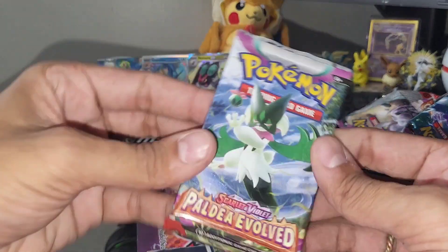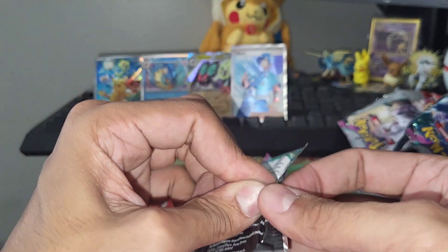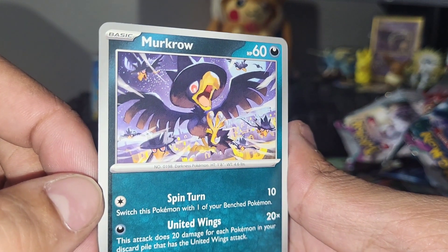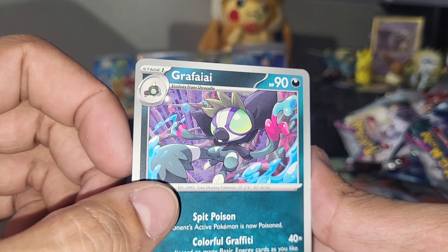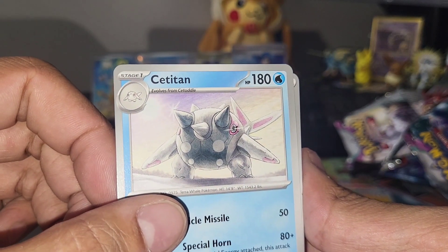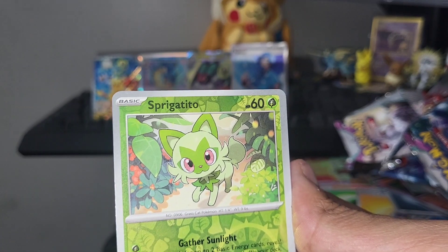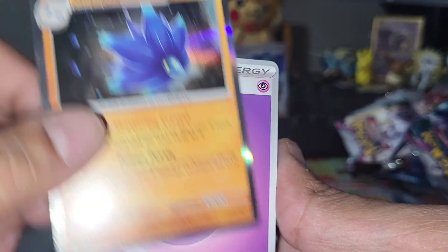Getting down to it, guys — three packs left. Thanks again for tuning in. Meowscarada — there's actually a pretty cool EX of this Pokemon that you could pull. I think it's one of the most valuable cards in the set, so I wouldn't mind pulling that card. Charcadet, Murkrow — let's take a look at that artwork, he's flying with his boys in a V formation. Misdreavus, Sneezo. Grafaiai — I don't know how to say his name. Titan — hey, got that Faulkner supporter card again, just weird to say. Tadbulb, Sprigatito — it's probably so entertaining listening to me trying to pronounce these. Glimmet — that one looks pretty cool. Psychic type energy.